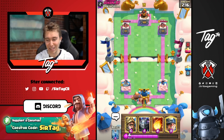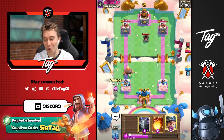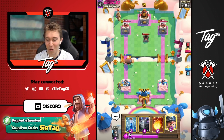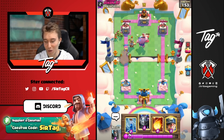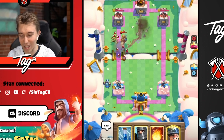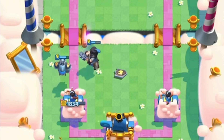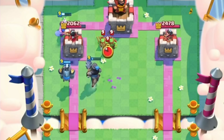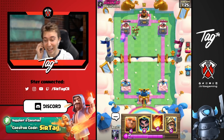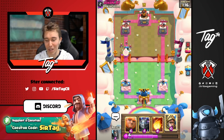We go for prince at the back and slow roll. We don't want to over-commit — saving elixir because he's probably going for bats and spam cards. We zap to make sure we have adequate answers, then dark prince comes through with mega minion while the bat targets it. We go miner now that we have the dark prince alive. The prince didn't kill the dark prince this time — the younger brother actually won against his older brother this time. We can go electro wizard on top of the spirit goblin to shut them down.